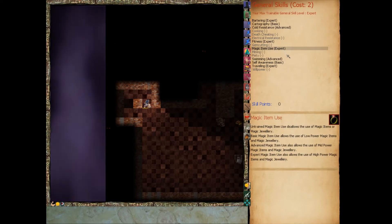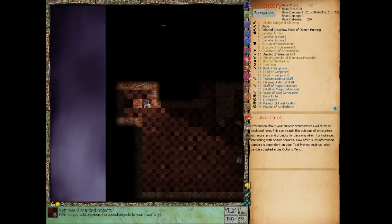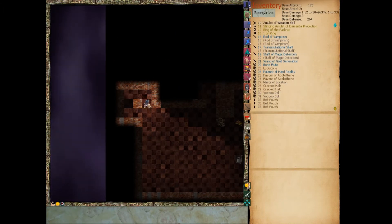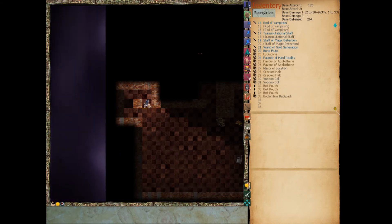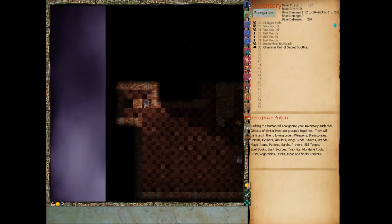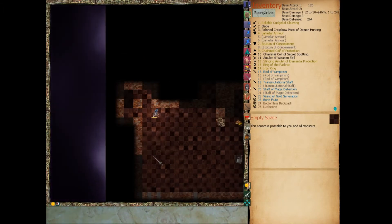Let's just triple check — our magic item use skill is indeed expert. Let's drop something, like this chainmail coif, just for a minute, to pick up the bottomless backpack. There it is, in slot 35. As long as the bottomless backpack remains in your inventory and your magic item use skill is expert, your inventory is increased by 18 slots. Owning more than one has no extra effect. It supersedes any lesser bags and is superseded by any larger bags. Holy fuck, we get a lot more carrying capacity now. Let's go ahead and grab this chainmail coif back. That's a fucking good find, guys.